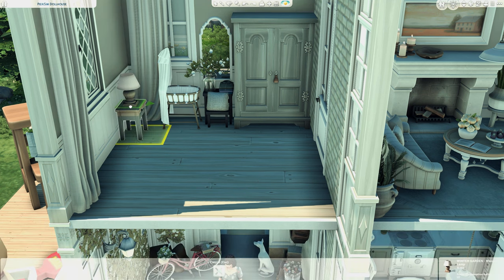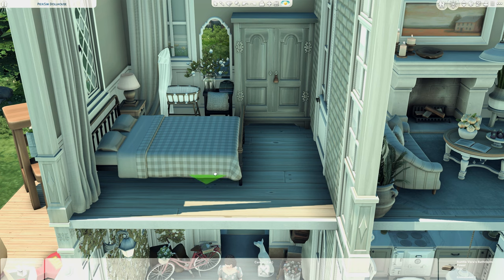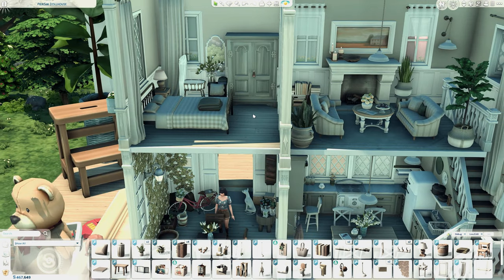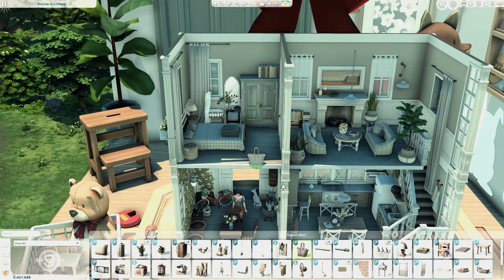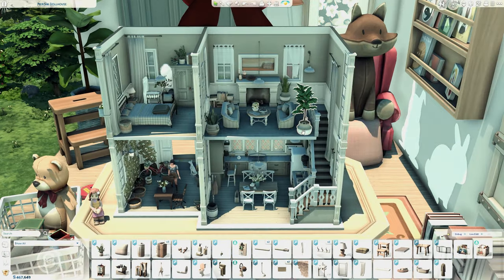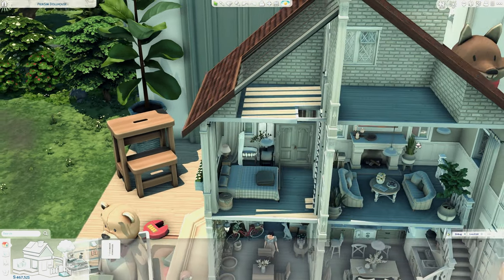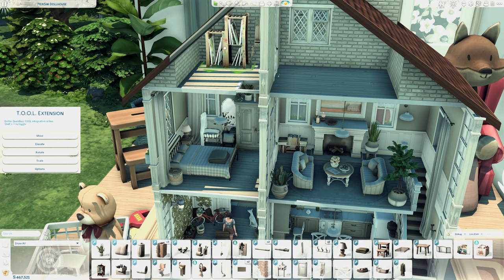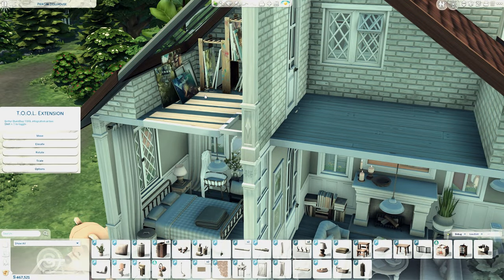I decided to use Pieris Sim this time because I felt like doing a rustic dollhouse. I also wanted to give you the chance to see this beautiful custom content. He's an amazing creator with his own Patreon where you can support him and get early access CC. Another way to support him is to download his CC from CurseForge, because creators get points and eventually small amounts of money from that.